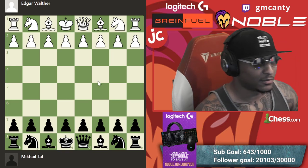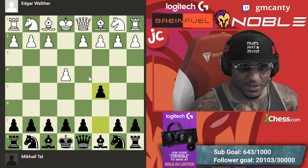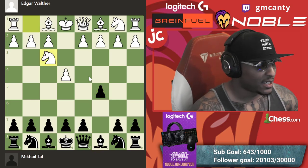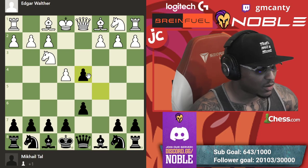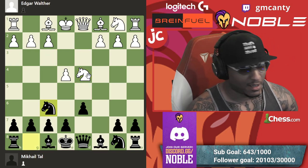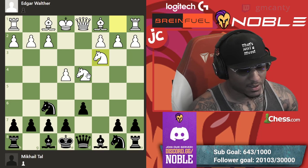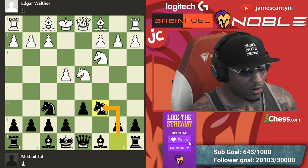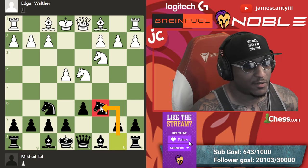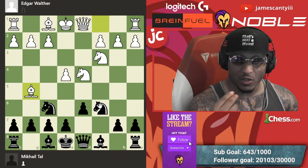Tau is playing Mr. Walther here. e4, c5 — Sicilian — and we lock in: knight f3, d6, d4, he snaps right back, knight f6, knight c3. This is the usual stuff you see in this type of Sicilian. Knight c6 — more of the classical, almost Richter-Rauzer variation, especially if they go bishop g5, which is still popular today.